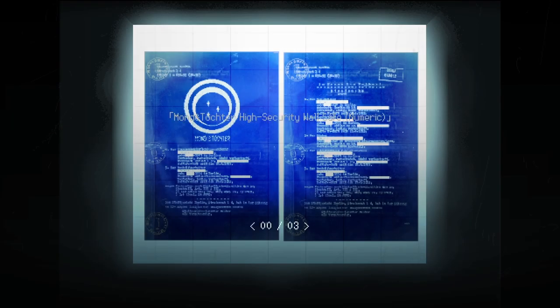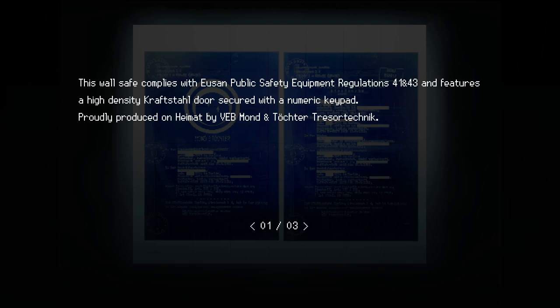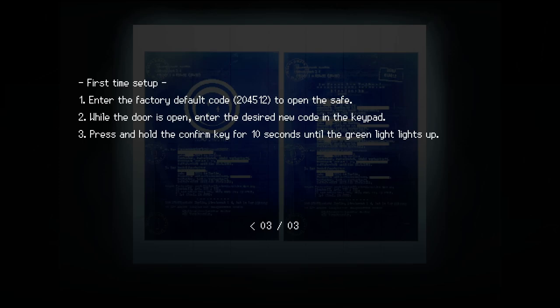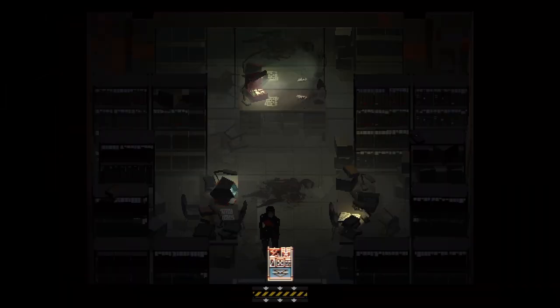Let's use our aperture card. This wall safe complies with Eurasian Public Safety Equipment Regulations and features a high density door lock secured with a numeric keypad. Instructions: enter the code using the keypad, press the confirm key in the lower right corner — if correct a green light will light up, then rotate the dial on the left to open the door. First time setup: enter factory default code 204512 to open the safe. However, we know this is defective.